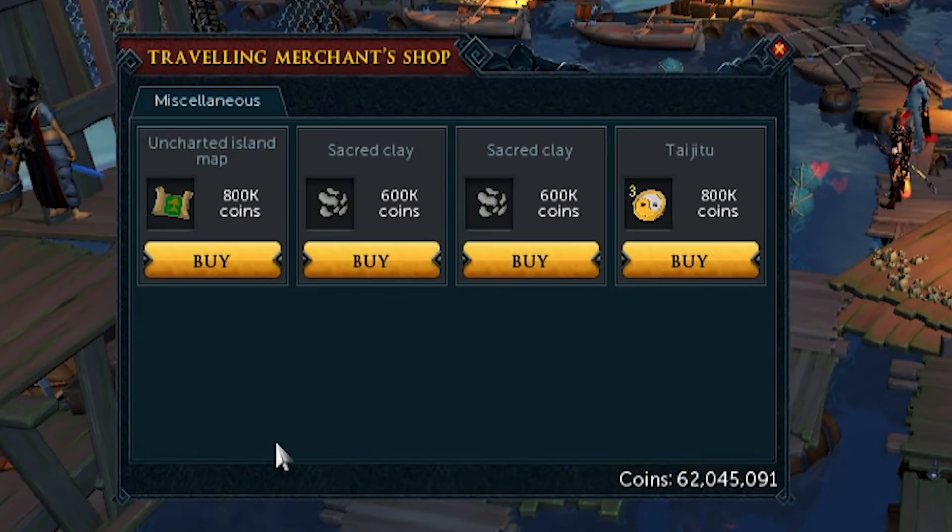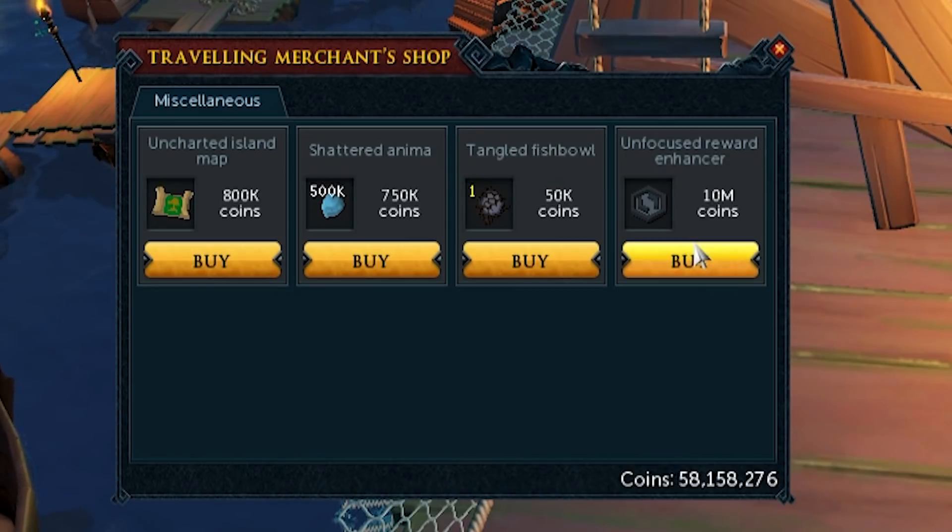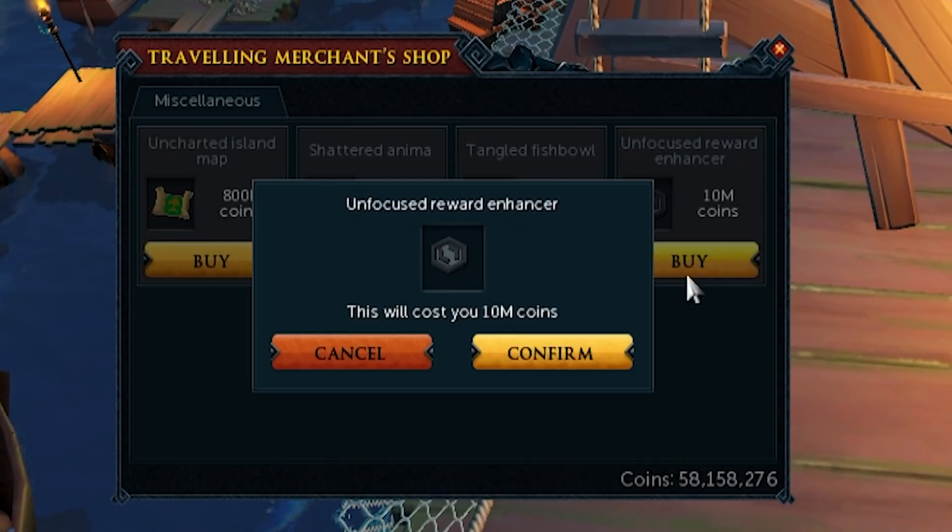Sacred Clay from the Merchant is pretty damn good because it gives you Stealing Creation points, which you can spend on the Artisan outfit and the Fletcher's outfit — two good outfits to grab. At reset I could grab another Merchant stock and it had an Unfocused Reward Enhancer in it. This really isn't worth it for main accounts and normal Iron Men, but for Hard Cry Men it's 100% worth it.